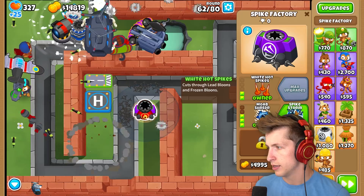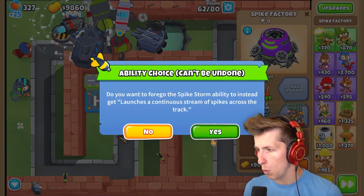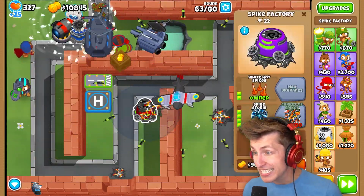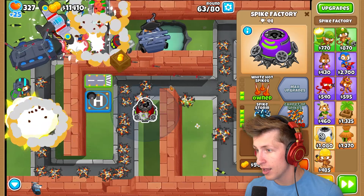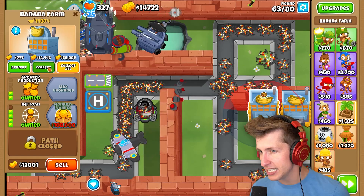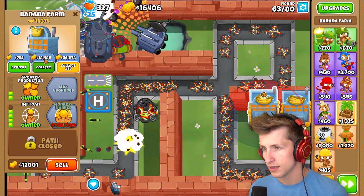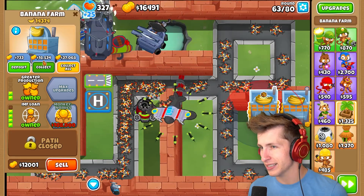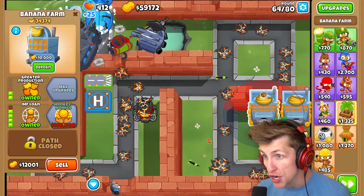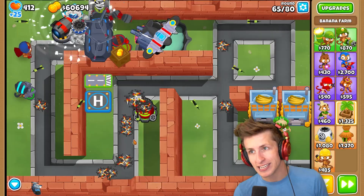That's a lot of lives. I like that. So, Spike Storm - launches a continuous stream of spikes across - so it just always puts spikes down everywhere! Okay, I'm about that. Shouldn't that be $17,500? Or does it max out at $18,500? Look at that, it's still going. Didn't it say the max was $17,500? $20,000?! And max is at $20,000?! That's a lot of money.